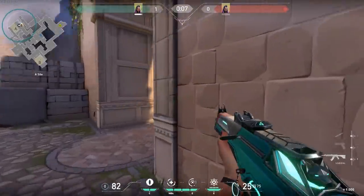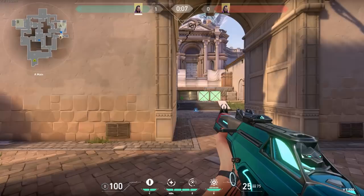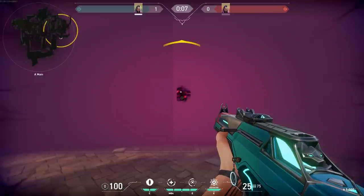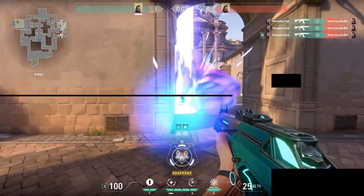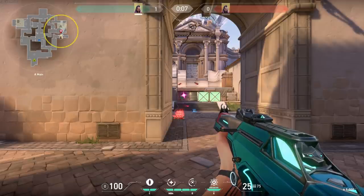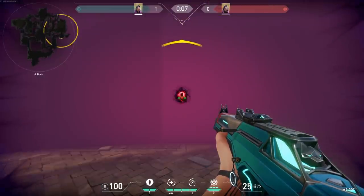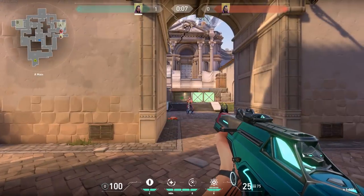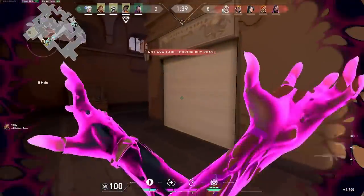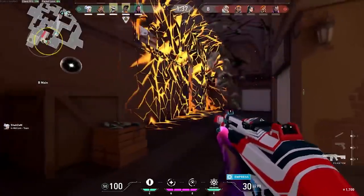One of the most common mistakes players make with Reyna is throwing her blind behind themselves. If you line yourself up with the eye, then the opponent will end up shooting you when they try to shoot the eye. There is also a hidden interaction no one really knows about right now: if the eye is directly behind you, it will actually show the opponent an outline of your agent's model, letting them easily see you and kill you even though it looks as if they're blinded. In short, don't ever place your blind directly behind you.